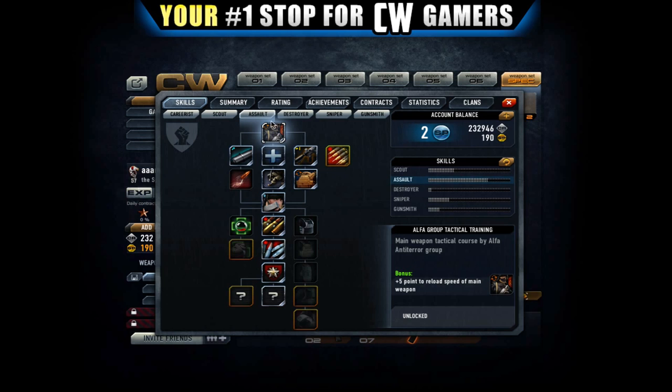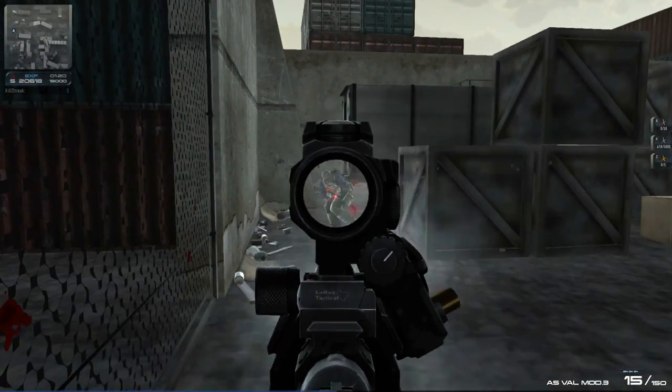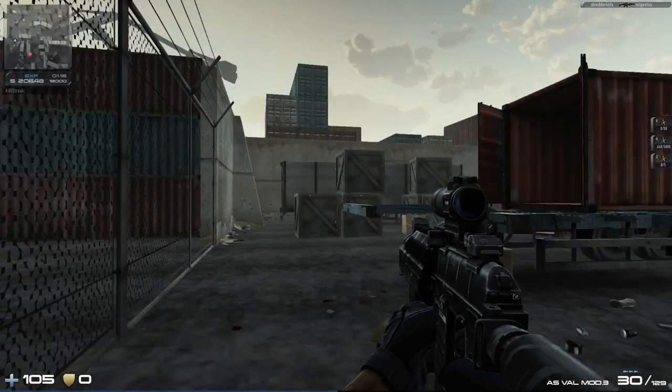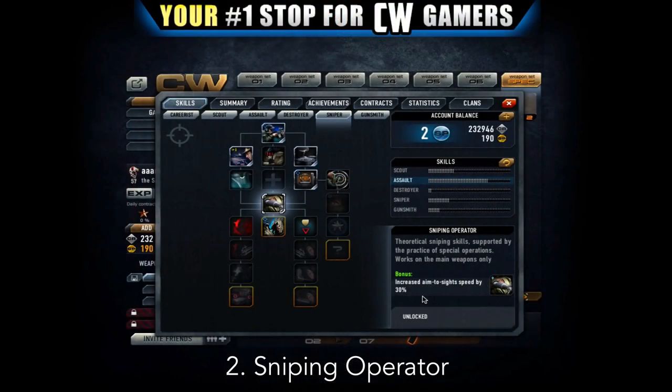The second skill I'm going to show you guys is in the sniper category and it's called Sniping Operator. This gives you an increased aim-to-sight speed by 30, and that is really really significant. You're going to see a major difference when you're aiming down your sights, and this skill is actually going to give you a big advantage in close-range and even medium-range encounters.